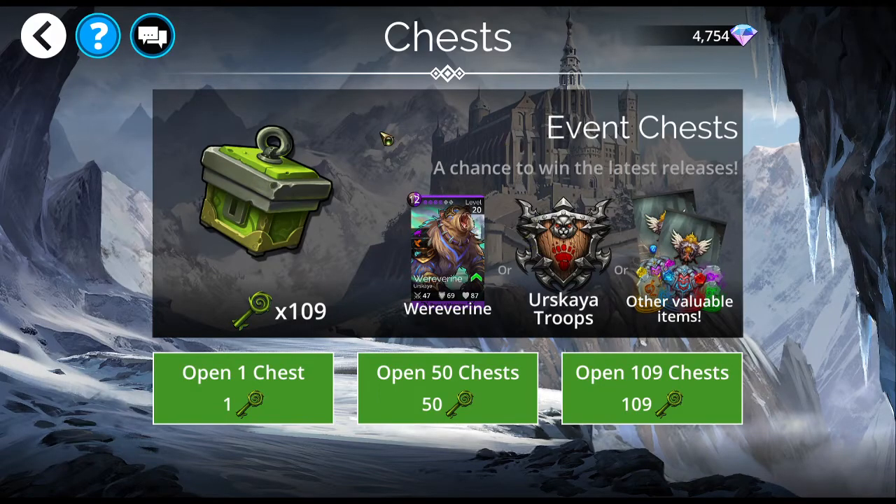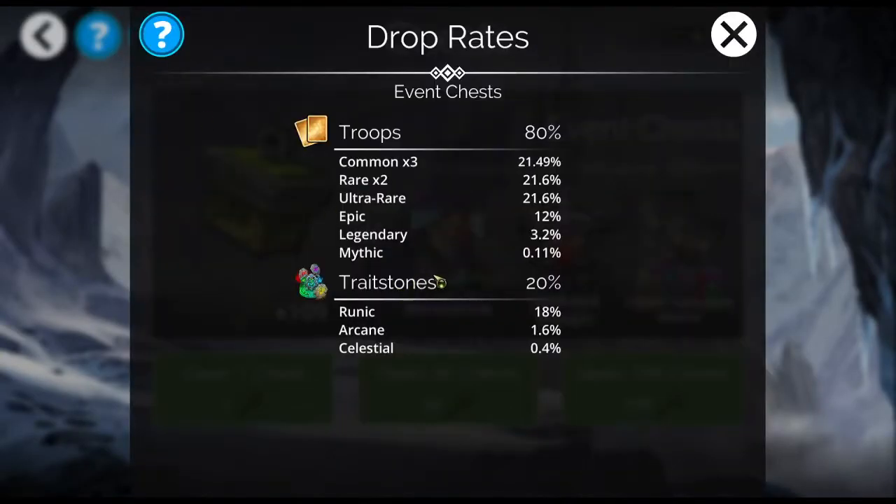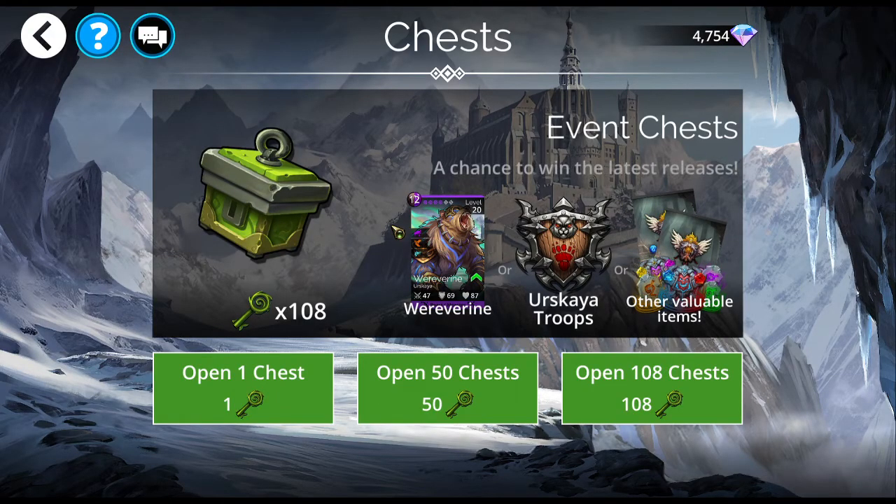Event keys are only for whatever the world event is at that moment. The world event is the weekly guild event focused on one kingdom — right now that is Urskaya. So I'll only get Urskaya troops, and that includes the mythic. The Urskaya mythic is Doomclaw. I don't have him yet, but I'm saving my keys for a different kingdom right now. I'll open one anyway — maybe I'll get lucky. It's 0.11 percent, the best you can get in the game along with the guild seals, unless you buy VIP keys. I opened one and got commons — that happens a lot. I've only recently gotten a couple of mythics from event chests in a year of playing. It's really hard to do.